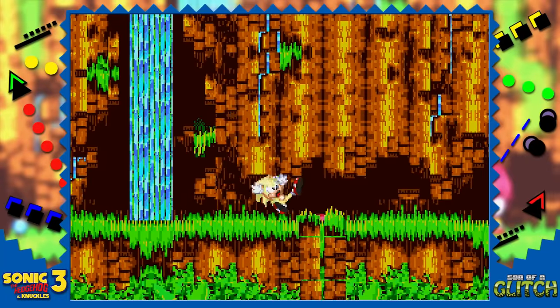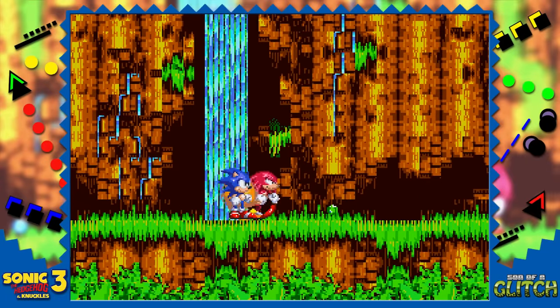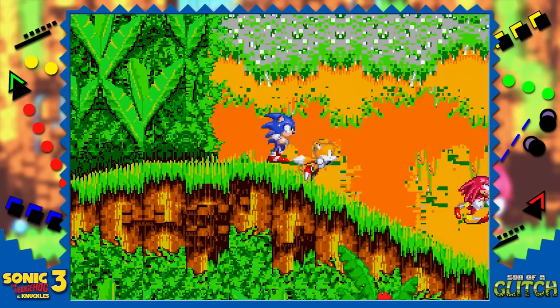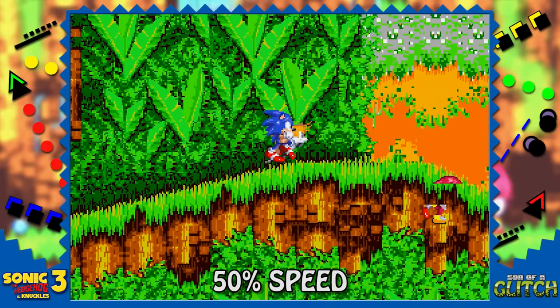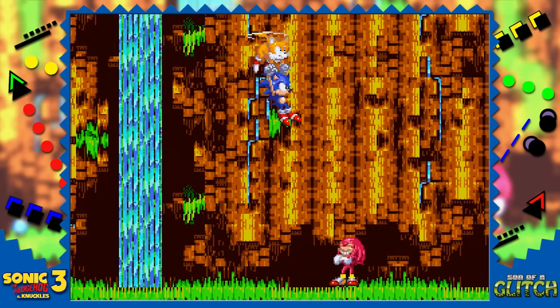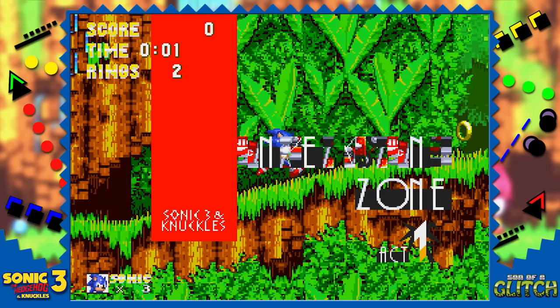During the intro to Angel Island Zone, it's possible to have Tails airlift Sonic while Knuckles is grabbing the emeralds. With Player 2 controlling Tails, grab Sonic and move to the right as Knuckles is running off. There are various glitchy results you can achieve by having Sonic move into the zone early, like sprites not loading quickly enough so the background and level objects become glitched. Or if the zone titles appear at a certain point not intended, they'll use sprites from the intro still loaded in memory — we can see sprite tiles of Tails' tornado plane instead of actual letters.